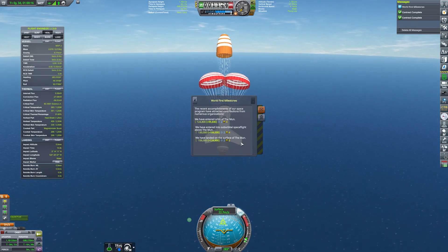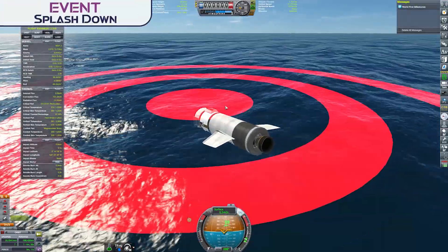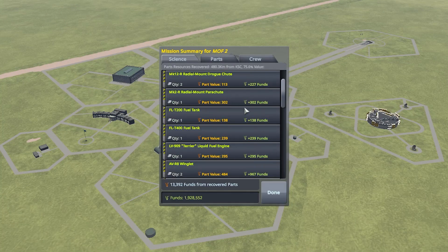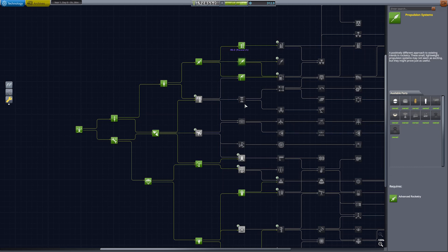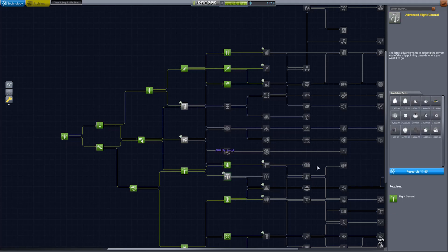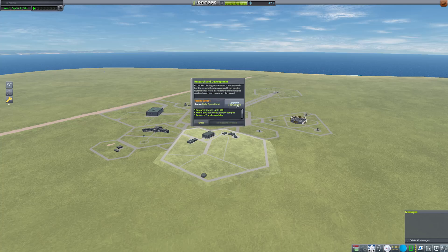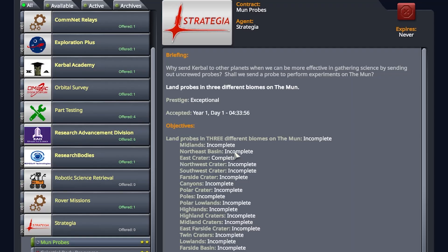We've completed almost all the objectives needed for the unmanned program to the Mun. That splashdown brings MOF-2 to its end and we've brought back a nice slice of science, recovering most of our vehicles including the launch boosters and core stage through the stage recovery mod. Now it's time to spend some of that science — for R&D purposes we need the Propulsion Systems, Miniaturization, Landing, and Advanced Flight Control nodes, which will all make things much easier for what we're planning for MOF-3. We'll also need to upgrade the R&D building to handle some of those larger science pieces. While we could head straight to a crewed Mun landing, we still have an important mission to complete: land three probes in three different biomes on the Mun — all in one launch — and that's what we'll be doing in MOF-3.